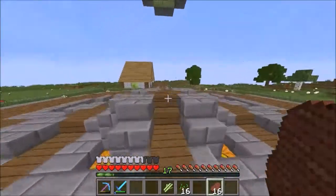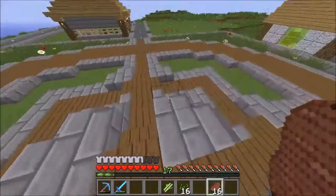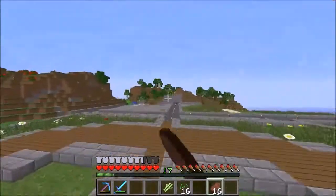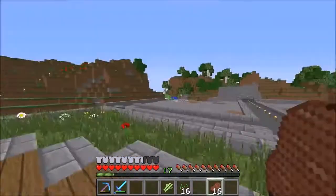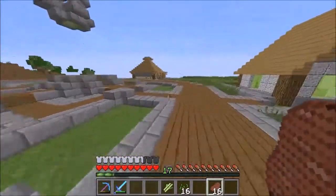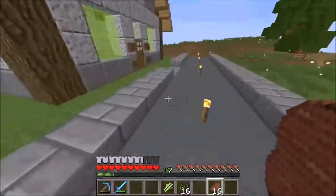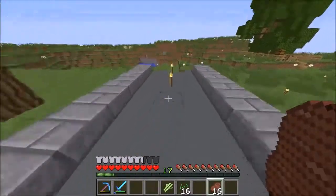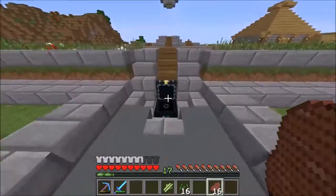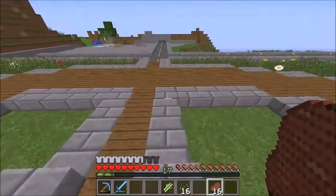I am just going to show you around right now. This is our spawn - we are going to have a beacon right here going up lime green because that is my favorite color. This is pretty much the spawn, we got the roads out there, a little landscape over there. We are going to do a little bit more of that around here, but as you can see we have been putting some work into this. Alien had to go in creative just to build the roads because it would just take absolutely forever.